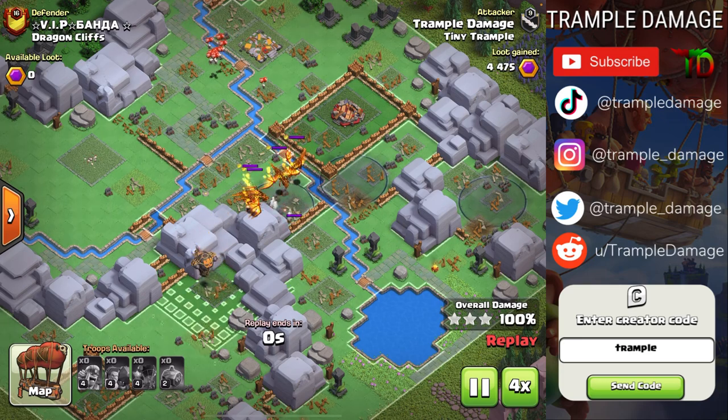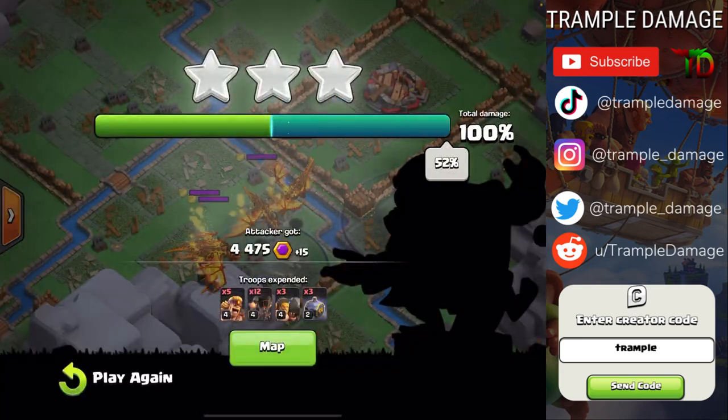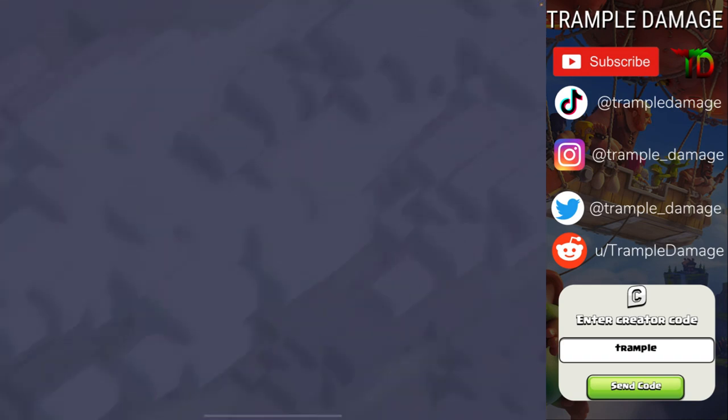There have been plenty of attacks I've finished off like this — look at that, all four of the dragons still alive. They took hardly any damage. A couple of the flying skeletons will give them some trouble, but for the most part they stay untouched throughout the entire attack.